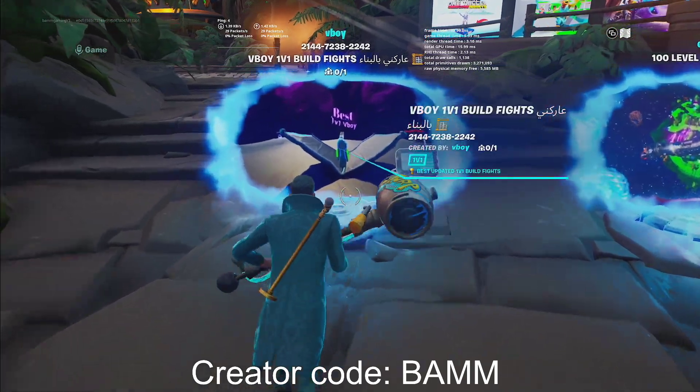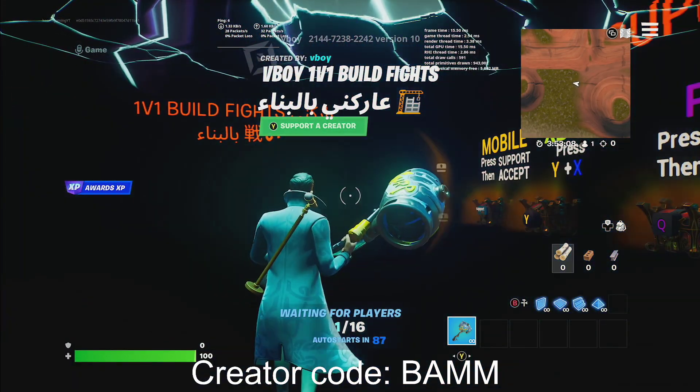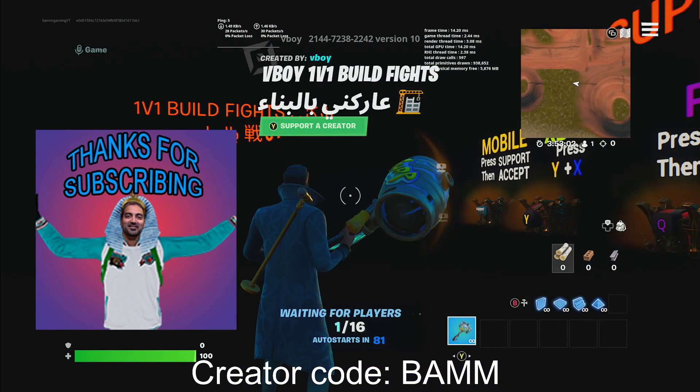Alright guys, so once the map loads, you guys just want to run right into it. You'll see that on the left side of my screen right here in the center, it says awards XP. That means that the map is still good. All you got to do is make sure you go ahead and start the game.